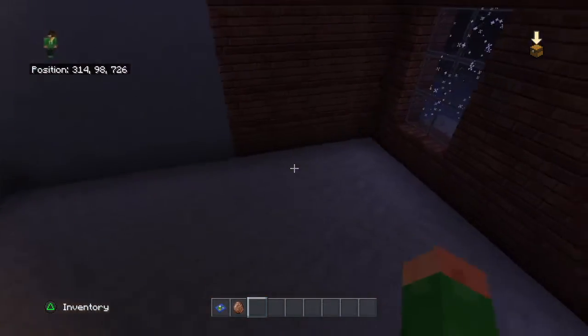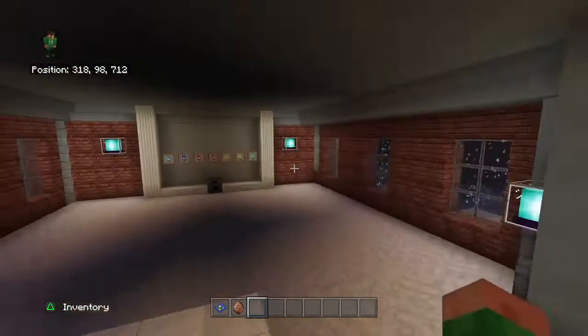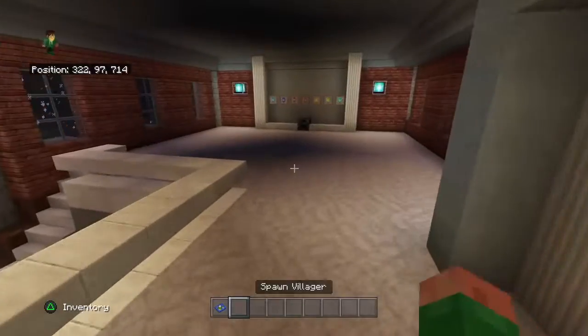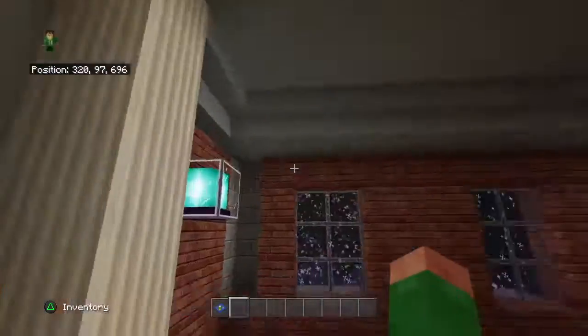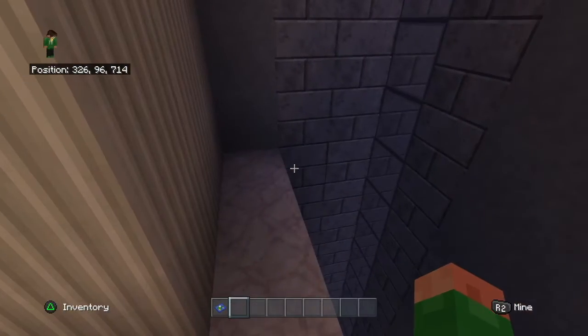I'm going to add chairs, tables, and everything. We've got stairs and an elevator in case you need them. There's a nice jukebox over here and I'm going to have a hangout area — it's going to be awesome. I'm not going to do that in this episode though; it's definitely something I would do off camera.